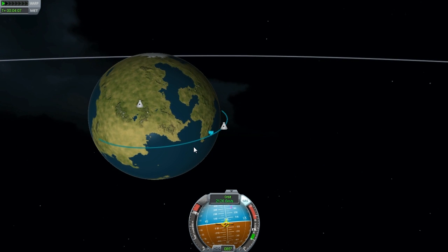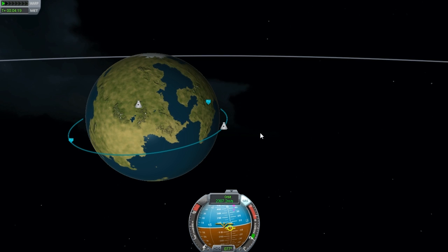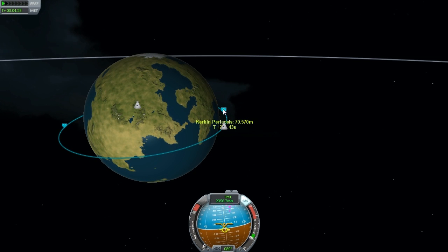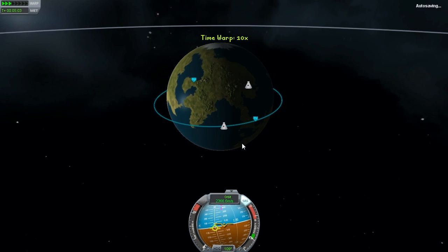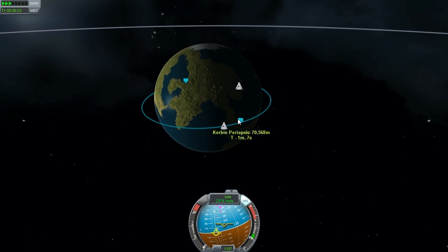That apoapsis is drifting back. There we have a periapsis, so I should cut the engine now. I think I should have been burning a little bit before the apoapsis, because now I've got a bit of an irregular orbit — a bit eccentric. But I need to pull this up a little bit on this end anyway still, just to not get back in the atmospheric effect. So yeah, 180-something by 70. That's not so good. What we'll do is accelerate to the periapsis and do a retrograde burn when we hit it, and that should bring down the apoapsis and keep it a little bit more circular.